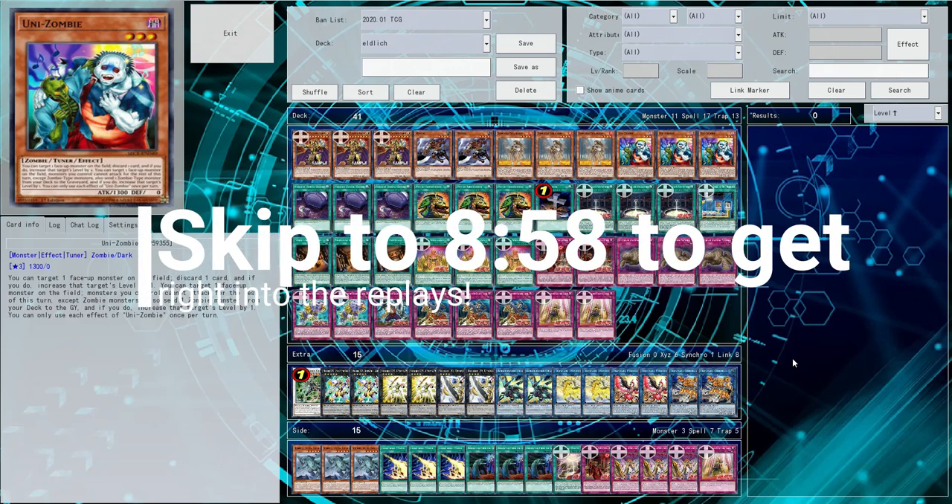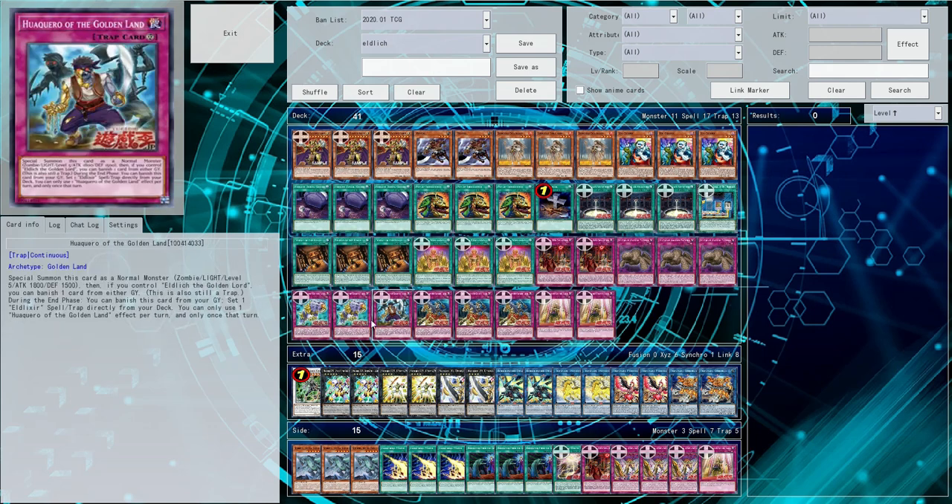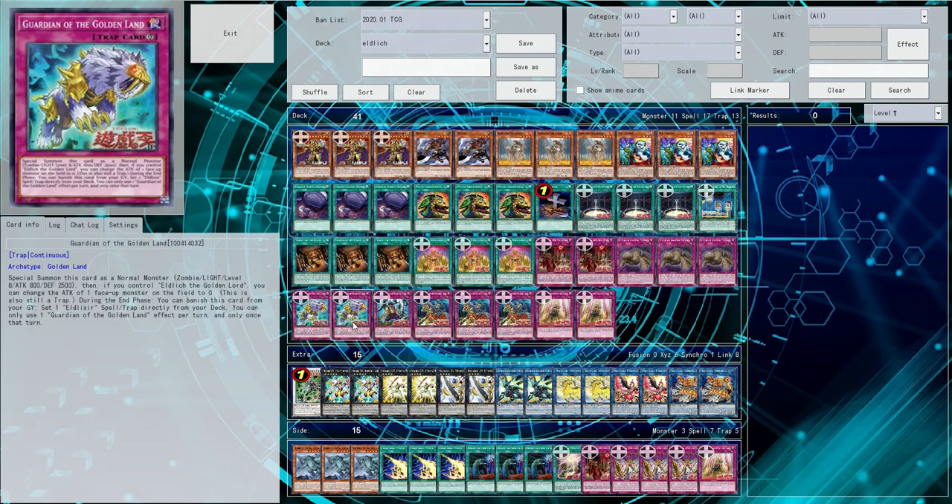What is up everybody, it is I, Ronin, and today we are talking quietly because it is late at night and my voice is really hurting, so I'm going to be a little silent, but today I'm coming at you with learning how to play Eldlitch. If you don't know what Eldlitch is, it's a new archetype recently revealed, and their main thing is getting this guy, Eldlitch the Golden Lord, on their field, then activating some trap monsters to get some disruption effects. It's pretty neat.